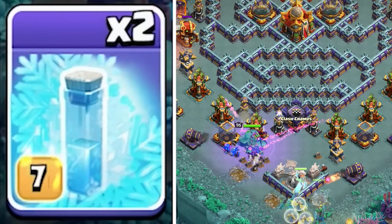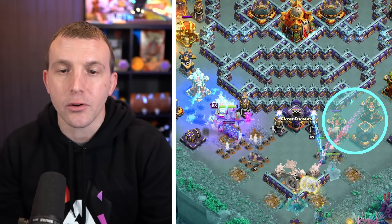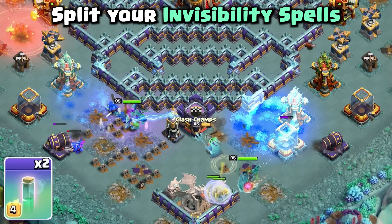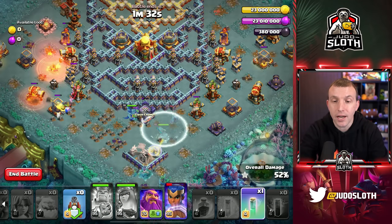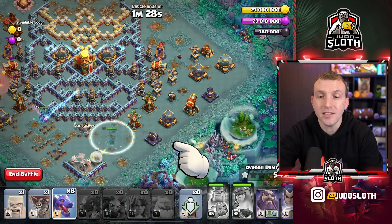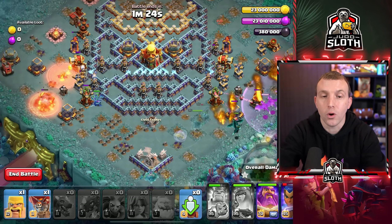You now want to use your Freeze Spells to try and hit two of the Multi-Archer Towers to the left and the right side. Split your Invisibility Spells to whichever heroes need the most support — I will use it on the Royal Champion. Looks like the King is coming over this way as well. Once you've used the second Invisibility Spell, send in all eight Dragons across this right side with the Warden.